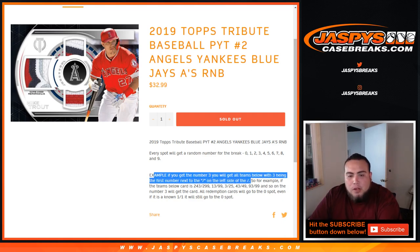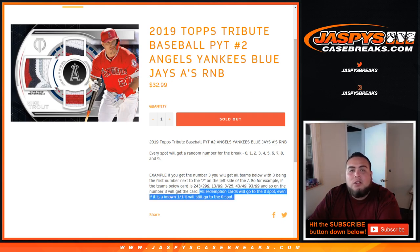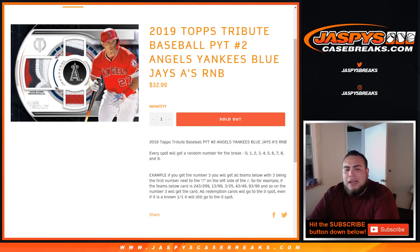So for example, you got a hit that comes out as 243 of 299 — that'll be your hit 13 out of 99, three out of 25, 43, and so on. Number three block will get that card. Redemption cards will go to spot zero, even if it's numbered 101, it'll still go to spot zero. And if we do have any unnumbered tribute base, we just randomize them in a lot to customers in this randomizer at the end of the break.